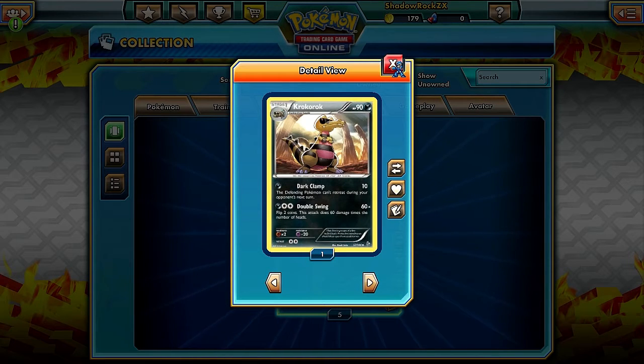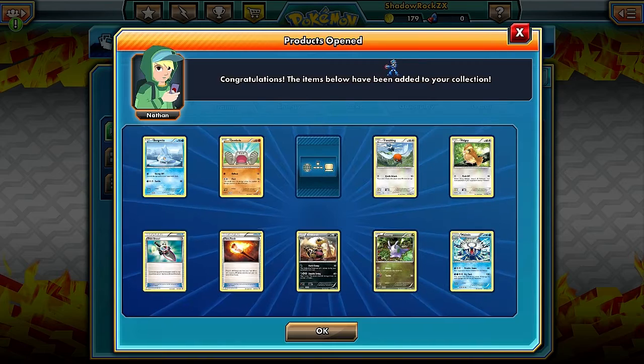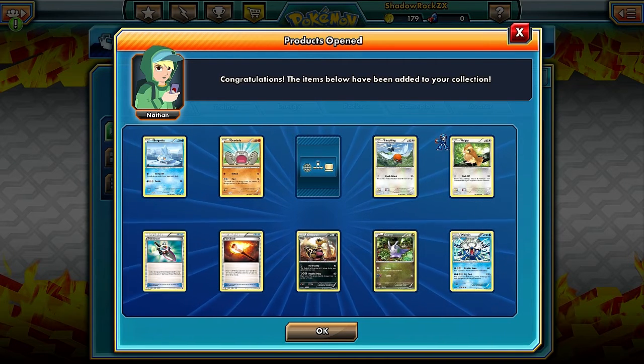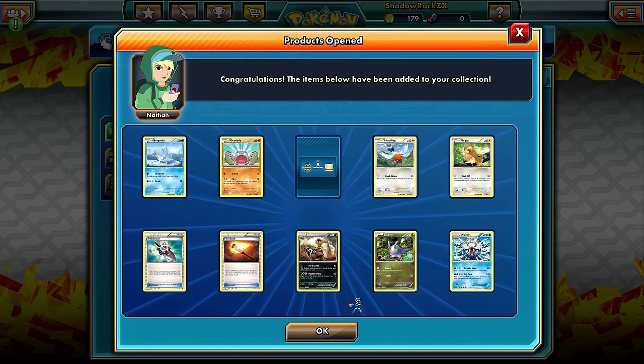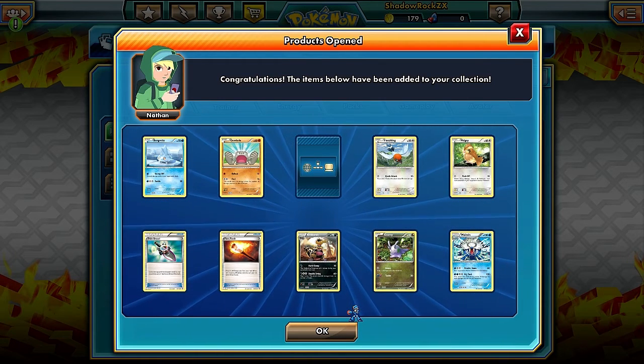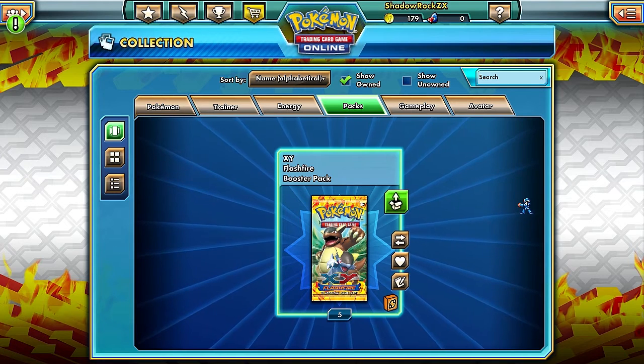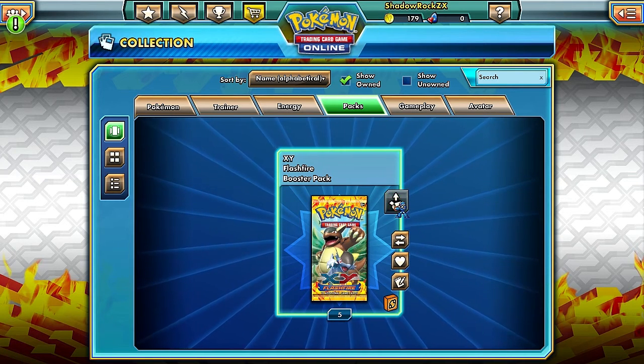There's Goomy again - recycled from the last set. He can remove damage from Pokemon and has an interesting energy interaction. That reminds me of a story: when X and Y first came out I went to a pre-release, and since fairy energy wasn't in circulation yet, what they did for fairy energy was take a fire energy and write a big 'F' on it with a permanent marker. Running perfectly good cards with a big F written on them.